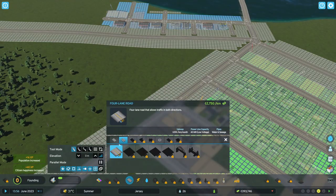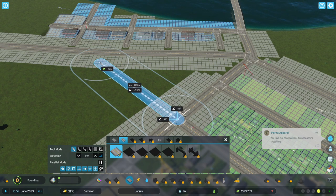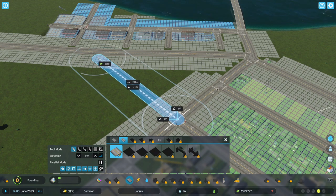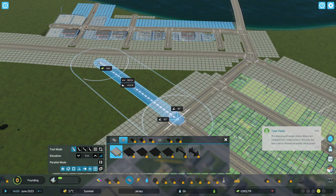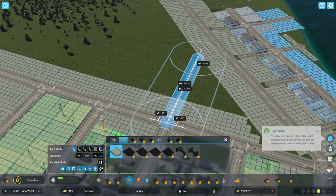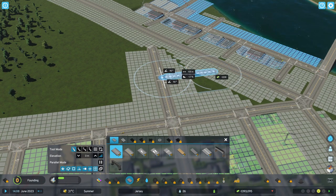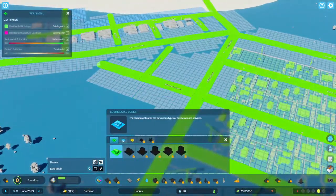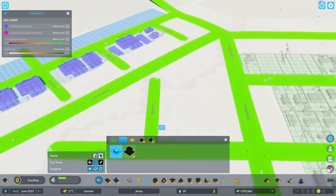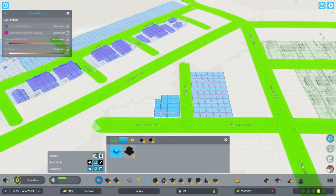Obviously we want to sort of build the intersections as well, so we're going to be like so — and these won't link up eventually. Not yet though. And then we can put some more commercial in here — just to remind myself what the hell I'm doing. Okay, right. And we'll just build some more little commercial zones in here.